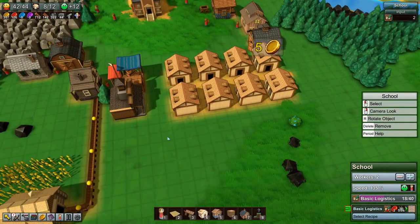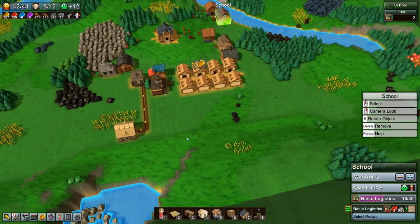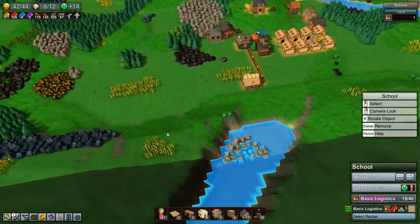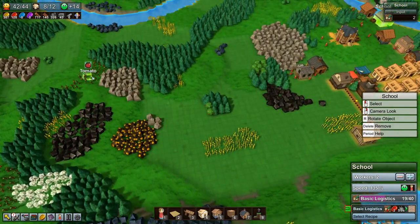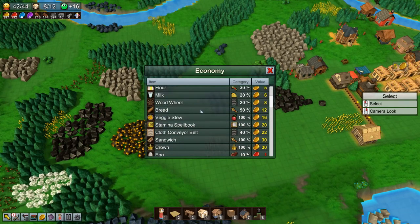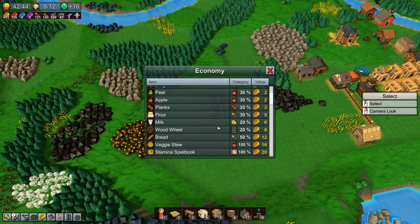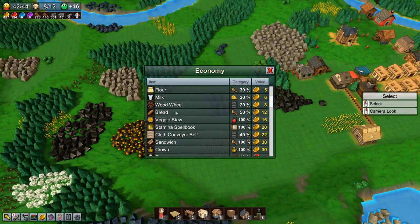It looks like the farm can produce enough for the grain mill to produce continually which is excellent. Now we can start the wagon bringing stuff over here again so we are generating our red coins for research. Do we want to set another farm up for herbs or something? Maybe tomatoes — let's have a look at economy.